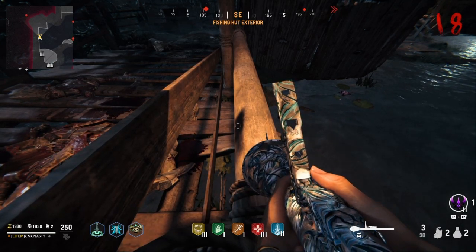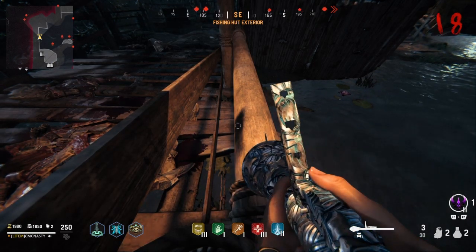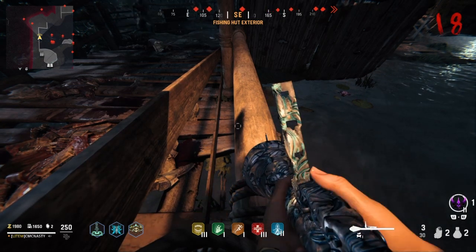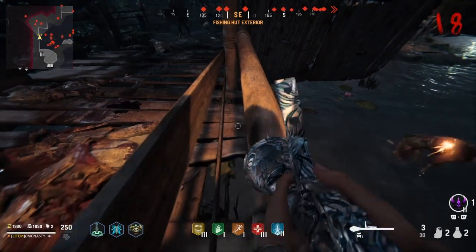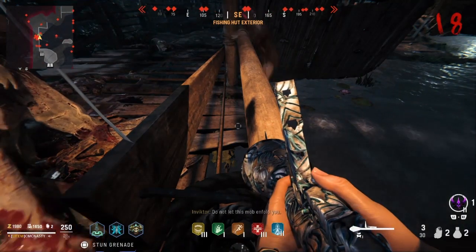We have the other one down there where explosive damage doesn't hurt us as much, but it hurts them twice as much. And then that one with the knife over there that deals more damage when you're stationary. Now, if they're not always gathering around, just scoot up like that and go back, and then they'll all come right to you.